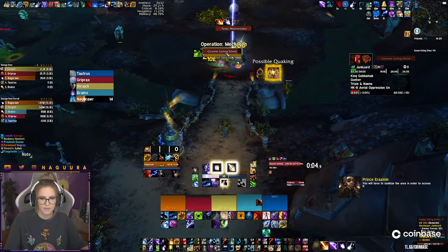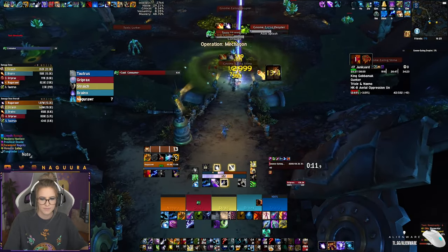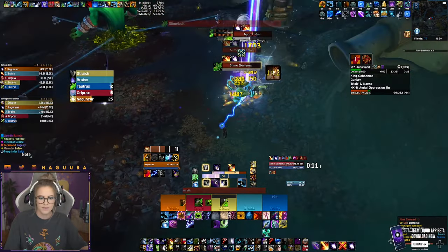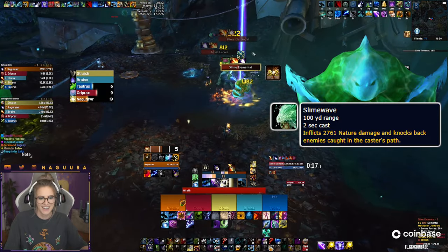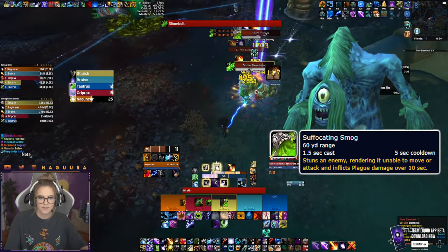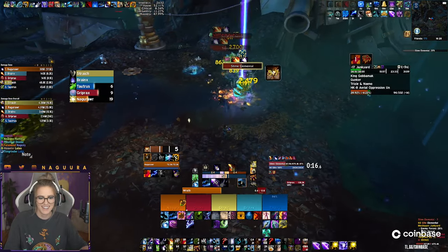Once you're in the Gunker area, you will have to kill 3 toxic monstrosities to spawn the boss. Those mobs will drag players towards them, and at the same time cast a big AoE around them, so make sure to dodge out of that. There are also a lot of slime elementals in this area — they will charge towards a random player, knocking and damaging anyone in their path. The toxic lurkers need to be interrupted on their choking gas cast because it stuns a random player. Since there are a lot of abilities to watch out for with this trash, be careful to not pull too many mobs at the same time.